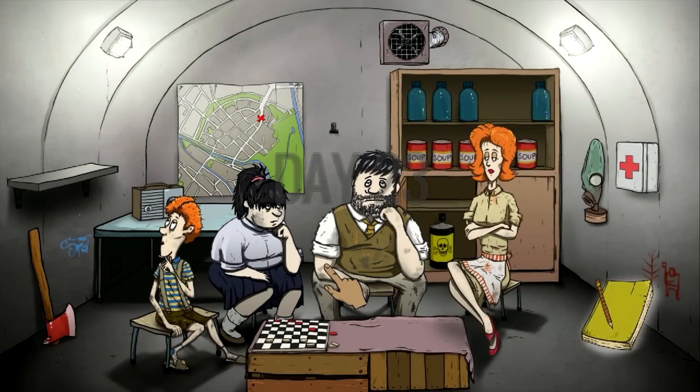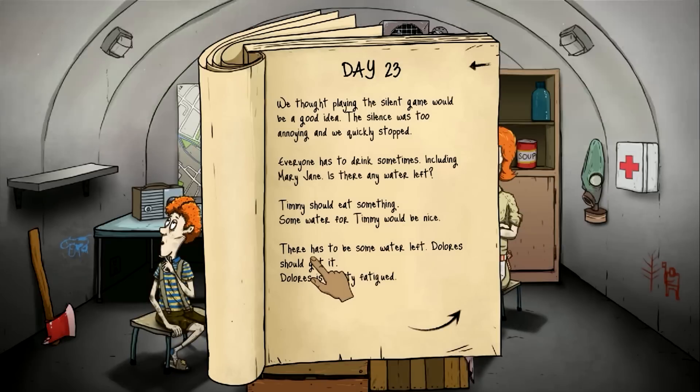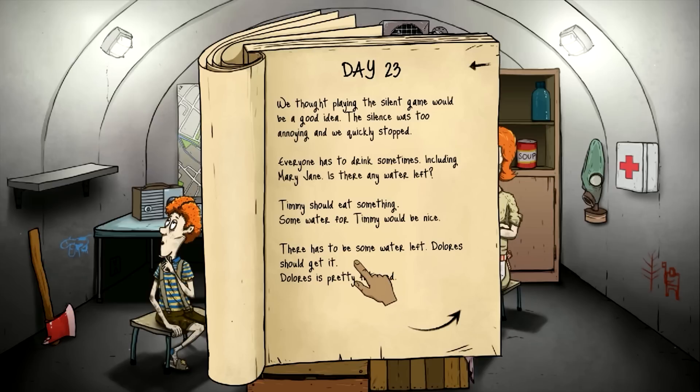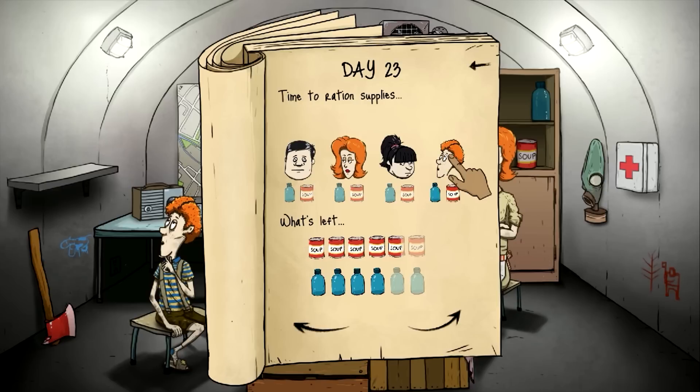Day twenty-three. I want to hear the radio. We thought playing the silent game would be a good idea, but the silence was too annoying and we quickly stopped. Everybody has to drink sometimes, including Mary Jane. Timmy needs to eat and drink. Dolores needs water and is still fatigued. Ted is really thirsty. So water for Ted, Dolores, Mary Jane, and Timmy. Timmy gets both food and water. Everybody else gets water.